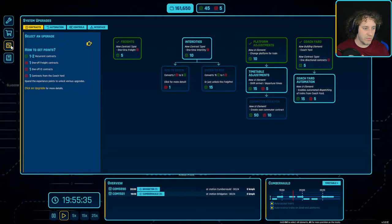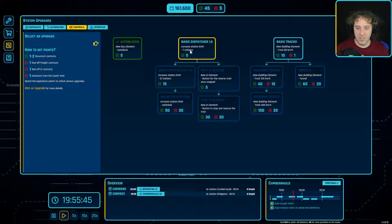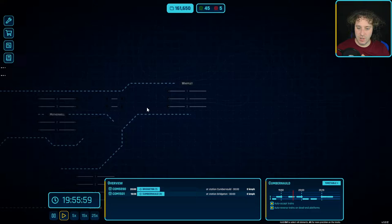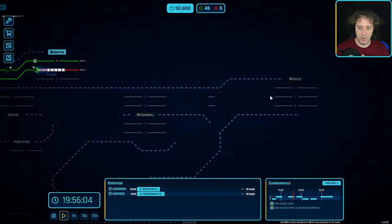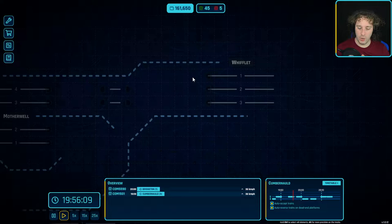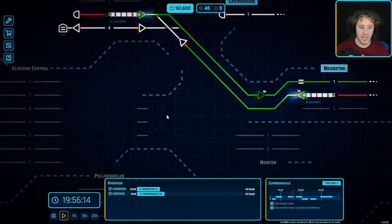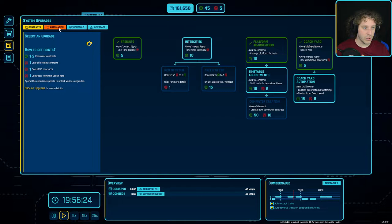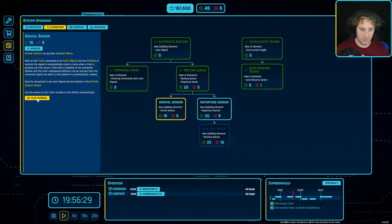We've got plenty of experience, so what else can we get? Basic dispatcher - we can have seven stations, we might need to unlock that sometime soon. So we've got the auto block, meaning in theory we could build a service that goes all the way down here. Trains will enter on platform one, come down onto platform three, and pass through on platform two. We've got enough for the first unlock - we're going to go with the arrival sensor.